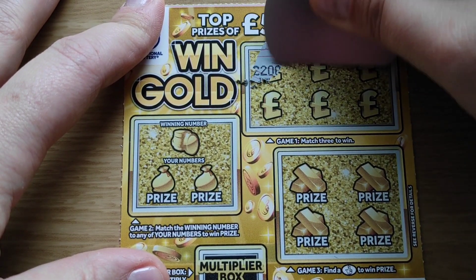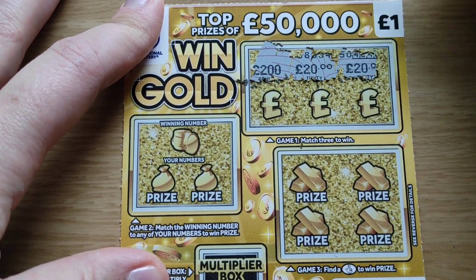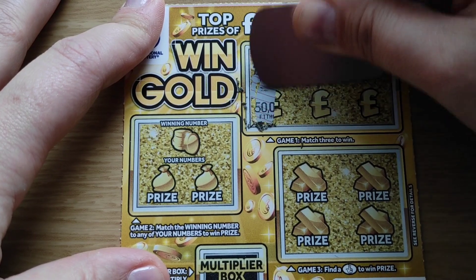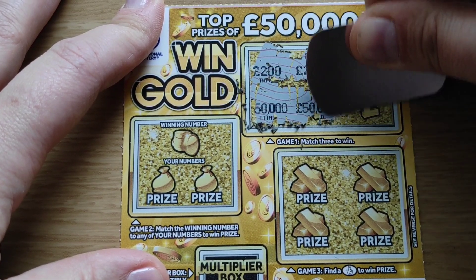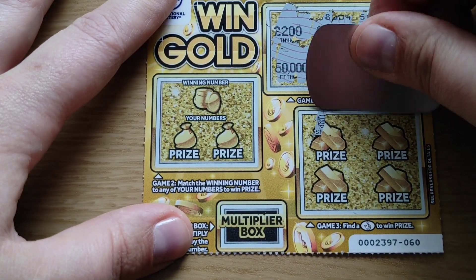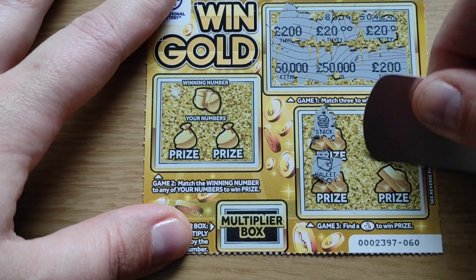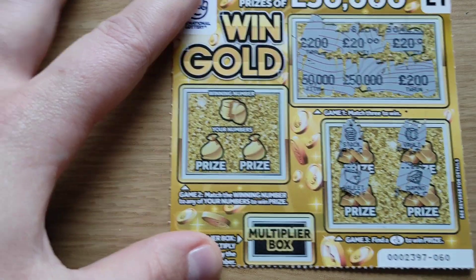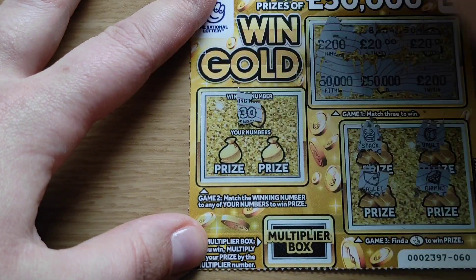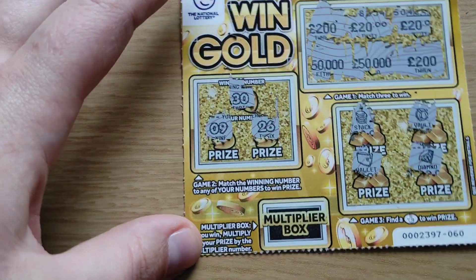Fingers crossed: two hundred, twenty, twenty, fifty thousand, fifty thousand, and nothing. Stack, fold, wallet, and a diamond. Last chance, winning number thirty — that's nine and twenty-six. Okay guys, ten pounds spent.